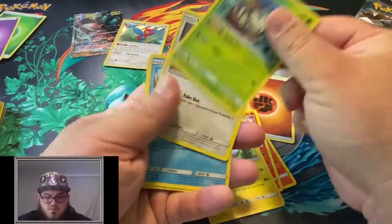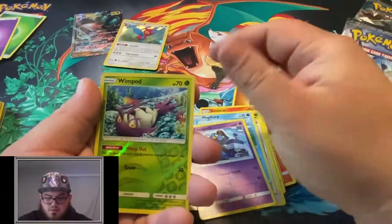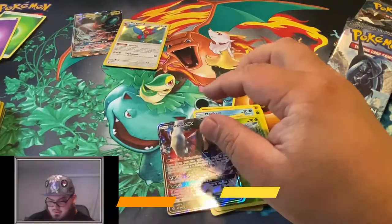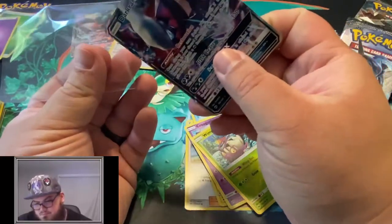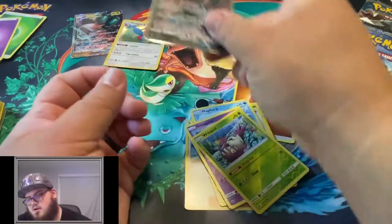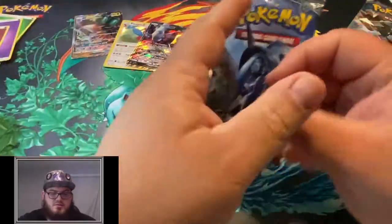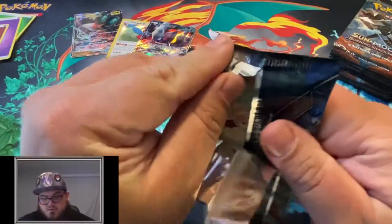Togedemaru, Wimpod, Meowth, Magikarp, Roggenrola, Reverse Wimpod, and a Darkrai GX - one of the signature cards in this set. One of my favorite Pokemon, if you didn't already know. I like Psychic Types, Dark Types, Fire Types.